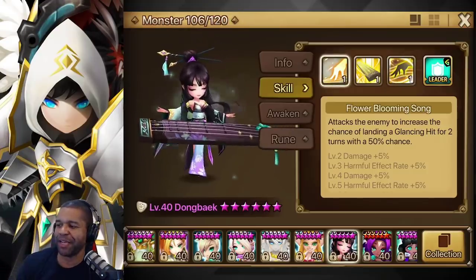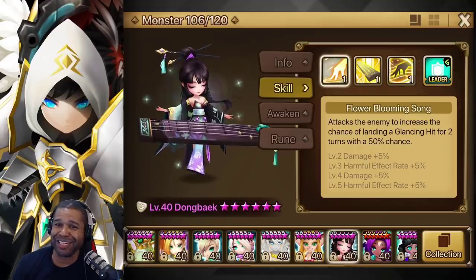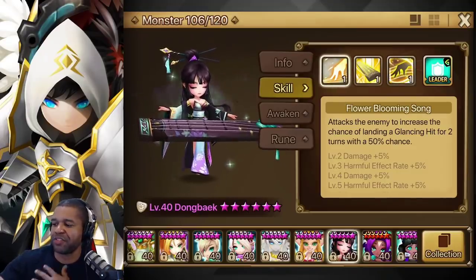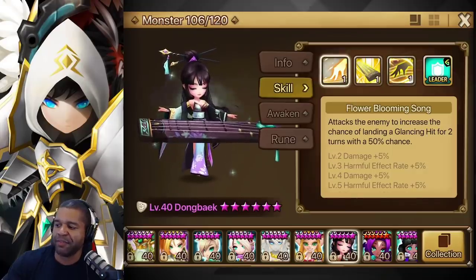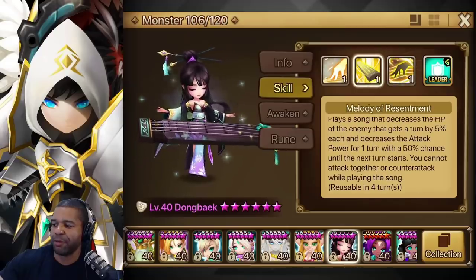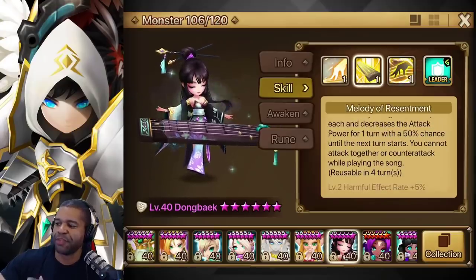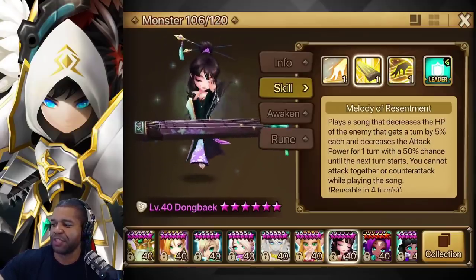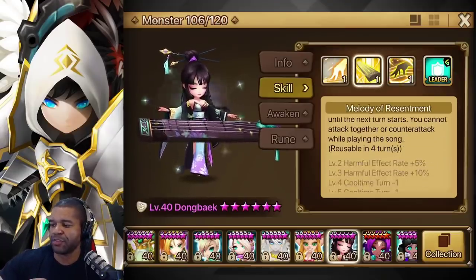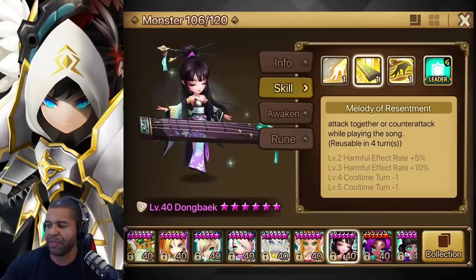Dong Back, Lightstream Master. When I first pulled it, I was super hyped. Let's look at the kit here. Flower Blooming Song — we got an ability that has a 75% chance to provide a glancing hit when you get the skill maxed out. The next skill, Melody of Resentment, is the bread and butter of this unit. It basically plays a song that decreases the HP of the enemy by 5% of the attack power for one turn, with a 50% chance that can improve up to 65%. You cannot attack or counterattack while playing this song, and it can go to a two-turn cooldown, which is actually pretty important.